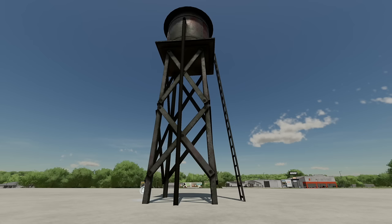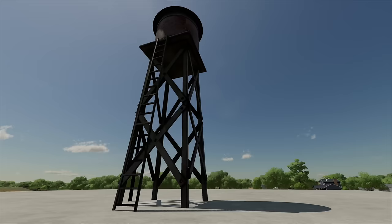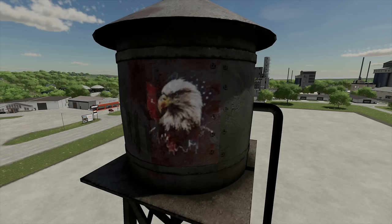The last mod for all platforms is the American Water Tower from Squiggles. It's a free source water where you can bring your trailers and fill them up. It costs 1,200 dollars, can be found in containers, and features an awesome bald eagle at the top.